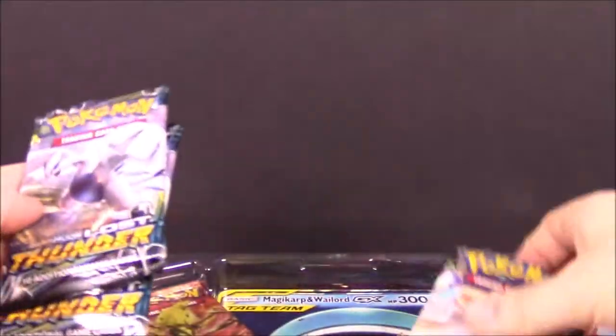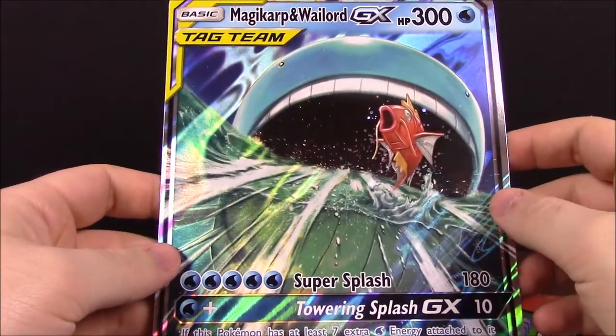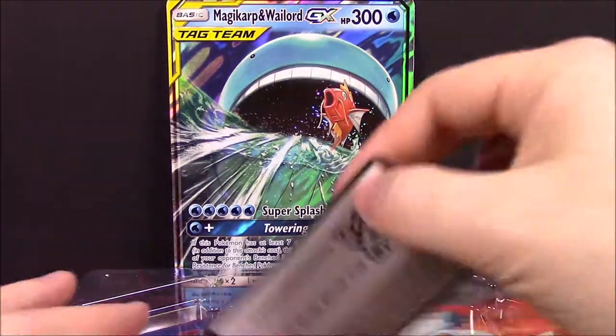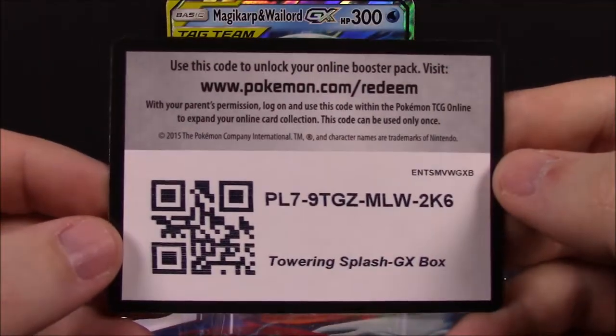Then we've got four booster packs: two Lost Thunder, a Celestial Storm, and a Steam Siege. Then of course our oversized card here in the back of the Magikarp and Wailord. We'll set that back there, and we do have the code so someone can have that if they want it.